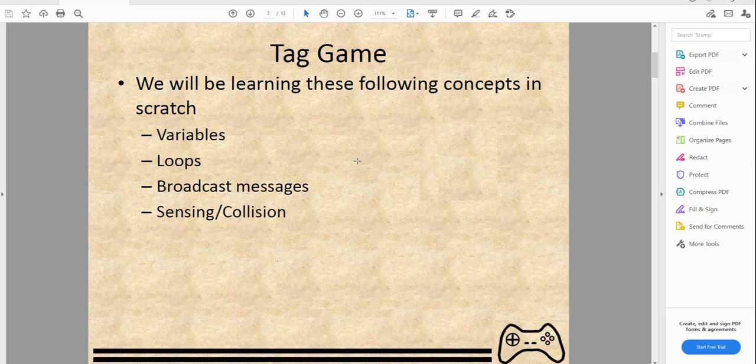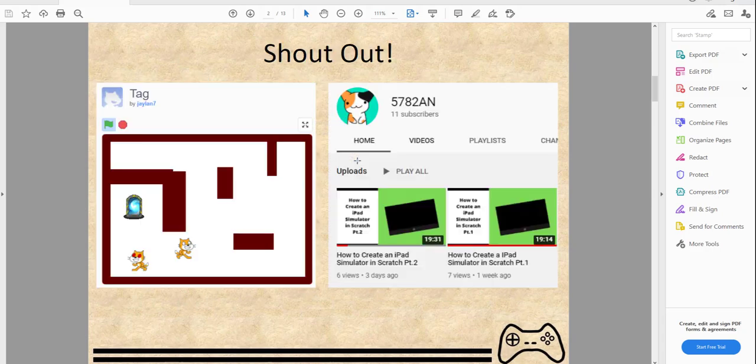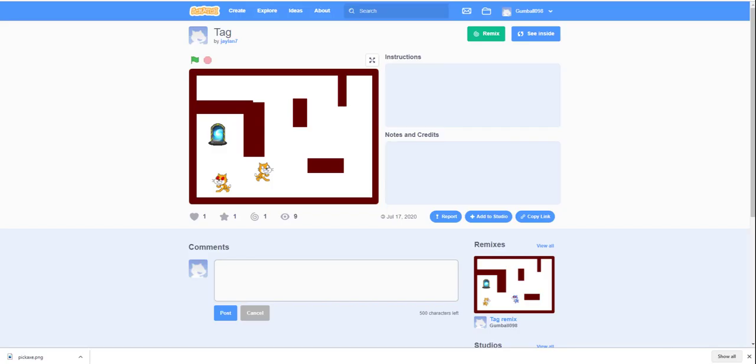In this tag game we'll be learning these Scratch concepts: variables, loops, broadcast messages, and sensing. We have a shoutout to my cousin Jalen who originally made the tag game. We also have a shoutout to one of our subscribers called 'five seven eight two a n' - a YouTuber who makes really cool games too. You can check out his channel if you want to.